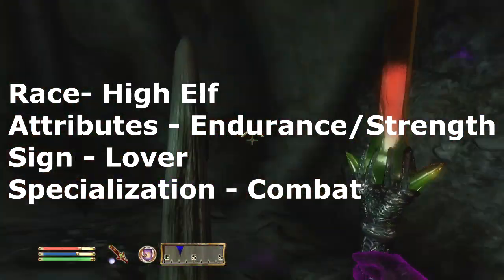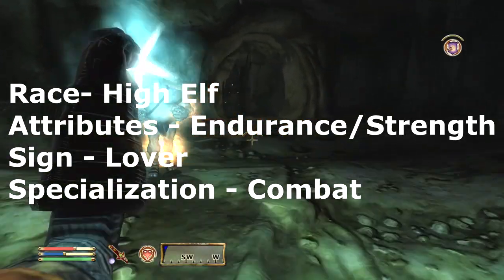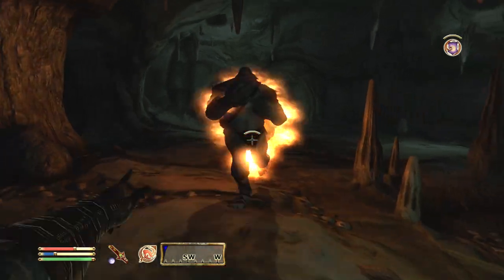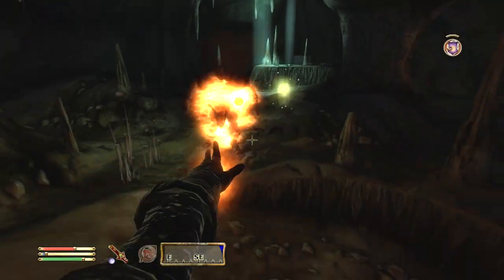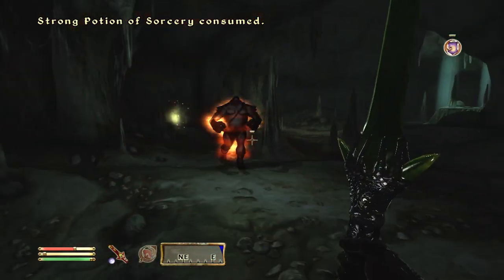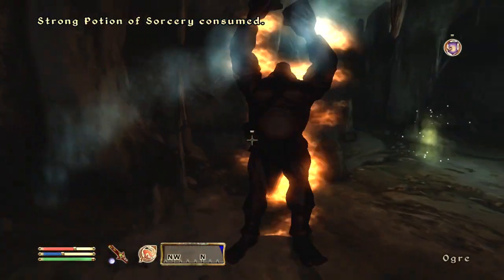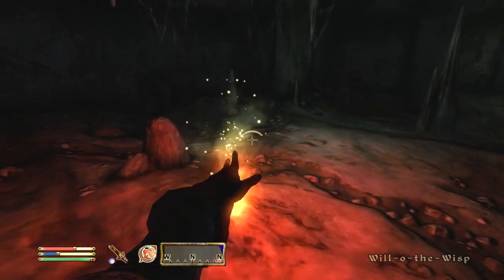Your sign is actually gonna be the Lover and your specialization is combat. The Lover is there for one purpose only: the paralysis spell and the drain fatigue spell. Because one of the most painful ways to stub your toe is on a staircase. If you hurt yourself on a staircase, you fall down and you're gonna be dazed. That is what this is for — a permanent paralysis spell.